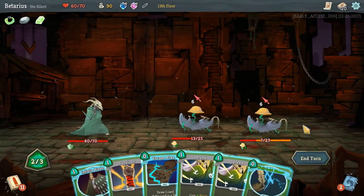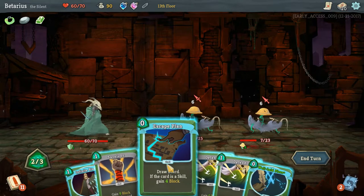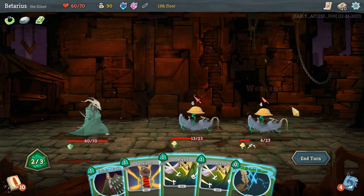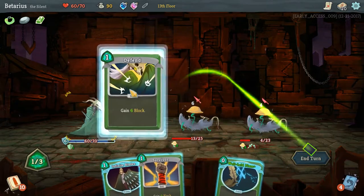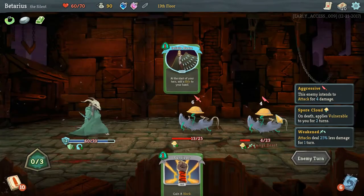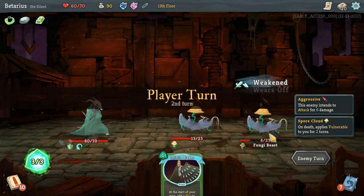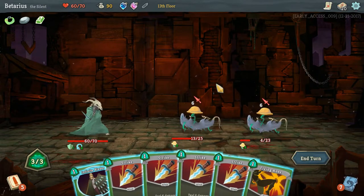Deal that against him — very nice. Draw one card, Neutralize — deal 3 damage, apply 1 weak, 3 damage. So I only need to defend against 10 damage. I'll put on Well-Laid Plans, end turn, retain this one. Now both enemies are in striking range of death. I guess I'm going for a 'get as much energy as possible and play as many zero cost cards' build — I'll be able to kill them in one turn.